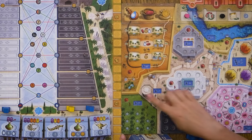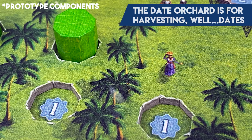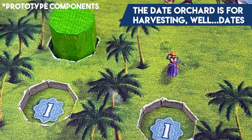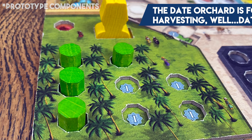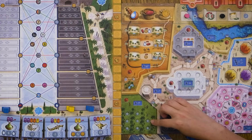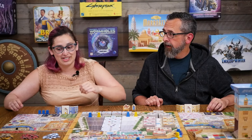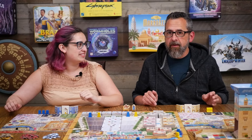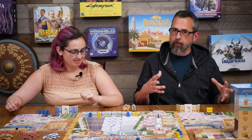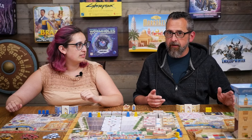The next area is the plantation, which is where you get dates — probably the easiest section. When you place a keshi here you immediately get a victory point. Once you have your assistant here you can add another keshi for another victory point, or activate the zone to get dates according to how many keshi you have — up to a total of eight dates at once. At the end of the game you get points for all your resources divided by two, so collecting a lot of dates can actually work out.